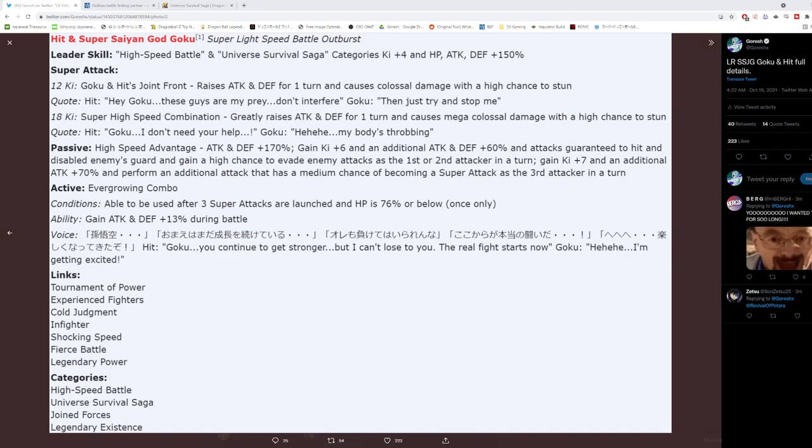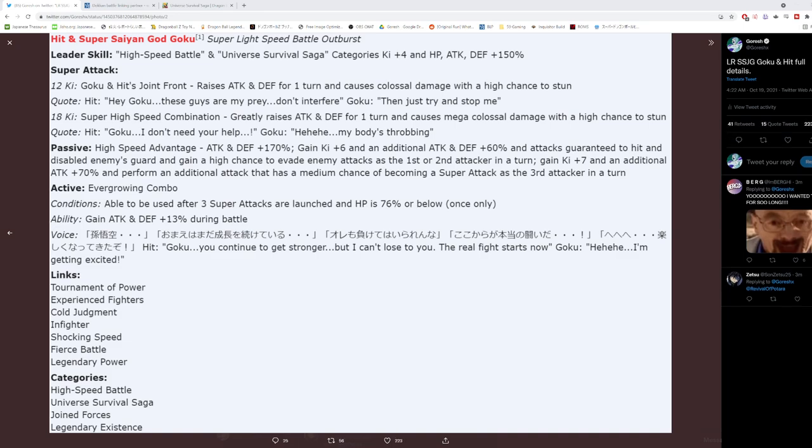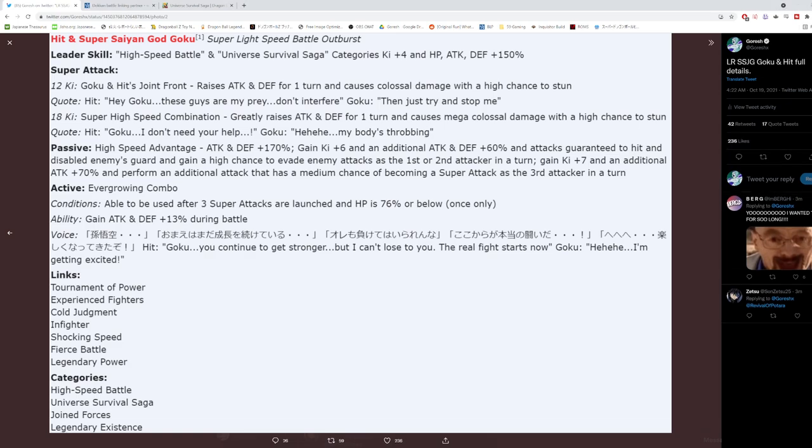Super Attack effects: the 12-Ki is Goku and Hit's Joint Front — raises attack and defense for one turn and causes Colossal Damage with a high chance to stun, which is actually pretty good. That's a 30% chance to raise attack and defense for one turn. The 18-Ki is Super High Speed Combination — greatly raises attack and defense for one turn, and that also has a high chance to stun as well.